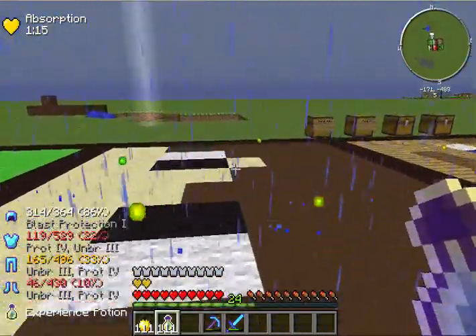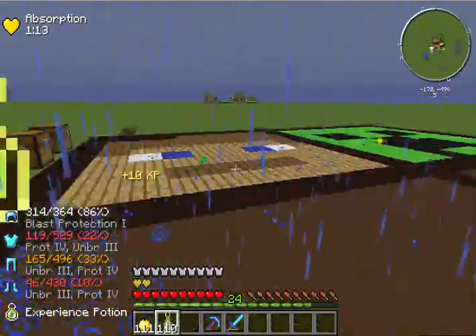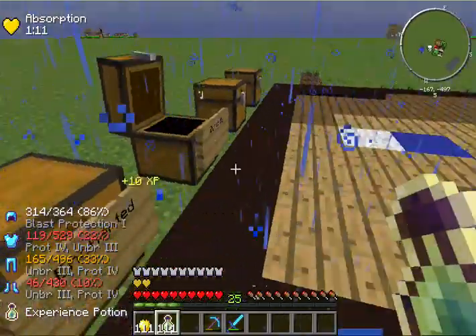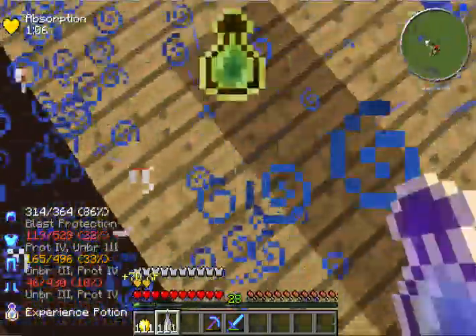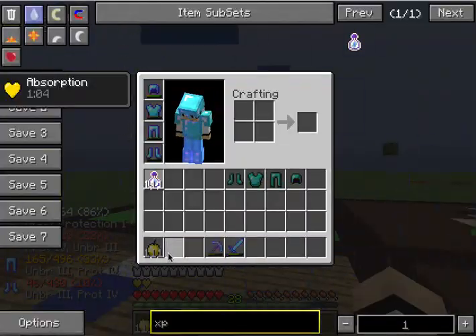So if we come over here and grab some items — it also shows you all the enchants you have, and then you can also eat food faster.